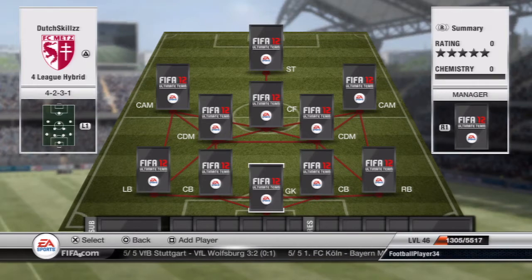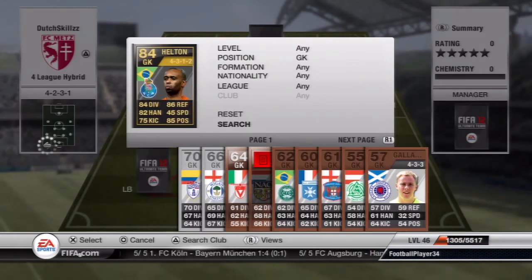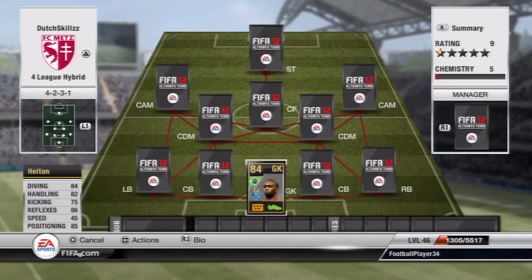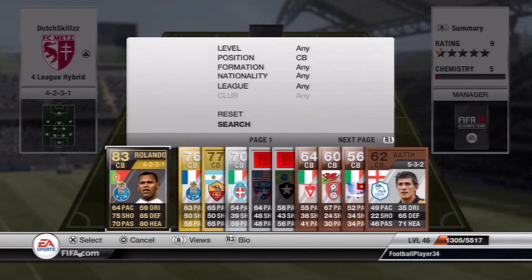Starting off, we are playing a 4-2-3-1 formation and on goal we have the inform Helden. If you know me a bit, you know that I personally find this keeper the best goalkeeper in the game — I think he's better than Julio Cesar, Buffon, or Casillas. He has 84 diving, 82 handling, 86 reflexes and 85 positioning — just an all-around really good goalkeeper.